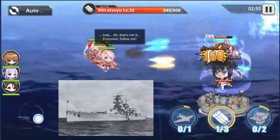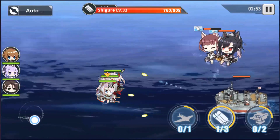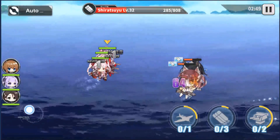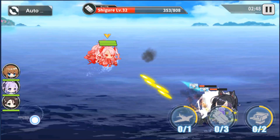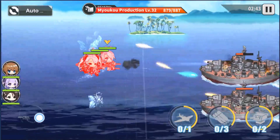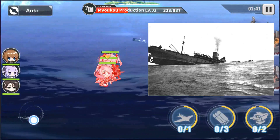The Admiral Graf Spee is a German cruiser that was used in the Second World War. It didn't see much service, because in a battle against three British cruisers, she was heavily damaged and couldn't be repaired because of the bad conditions. That's why the crew sunk the ship.